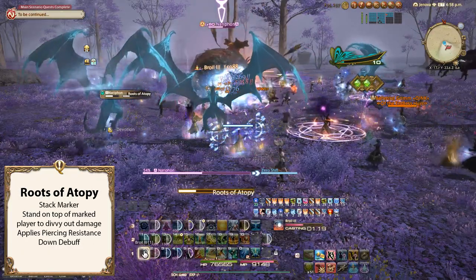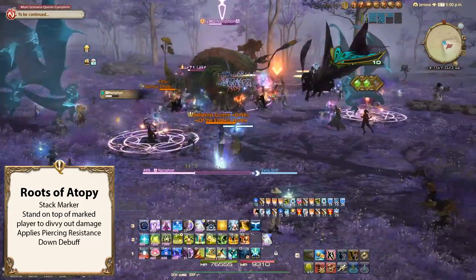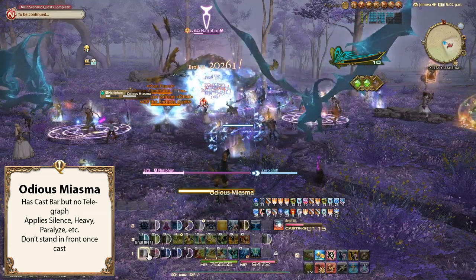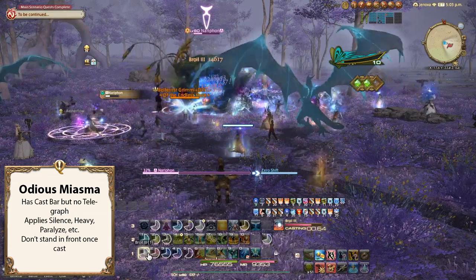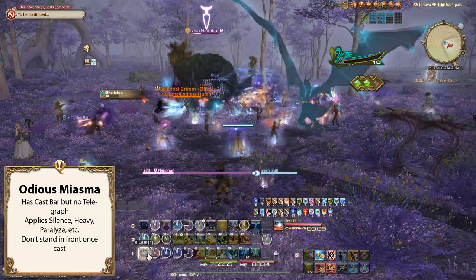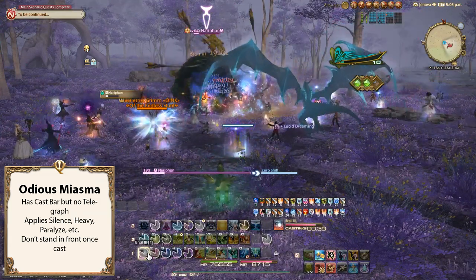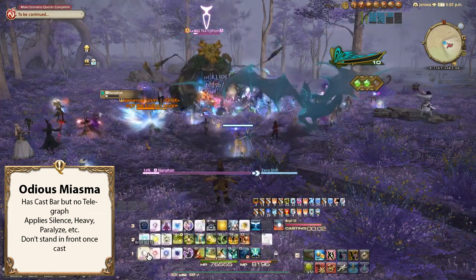Roots of Atopy is a stack marker where players must stack on the player with the marker to spread out the damage. Do not stack if you have a piercing resistance down debuff, or else you might die. Odius Miasma has a cast bar but no telegraph marker, meaning you will have to watch where Nerifon is facing. Once done casting, she spews green bile, and if you are directly in front of her, you will get nearly every debuff under the sun and your healers will hit you. She will choose a direction to spit in at random, so make sure you're paying attention. Overall, Nerifon is fairly easy as long as you're not mindlessly throwing yourself at it.